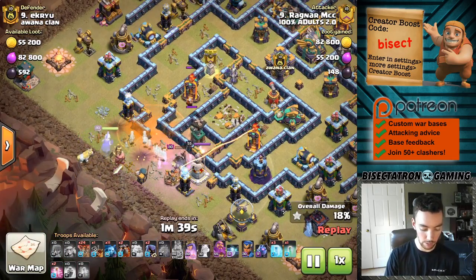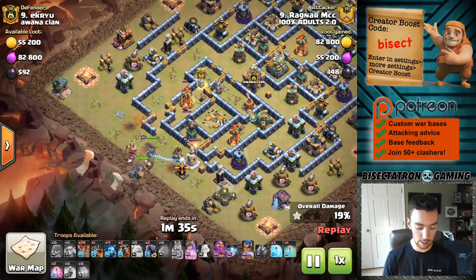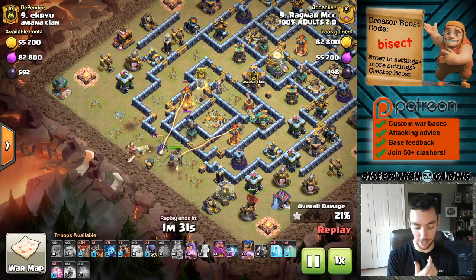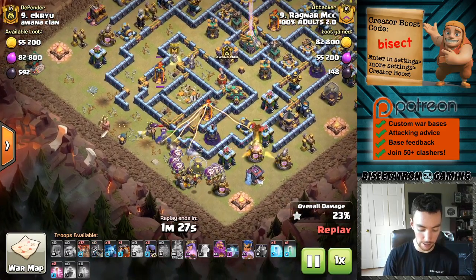It's a cool feature there. Uses the Blizzard, uses the Super Heroes to kind of clean up what's left. I like pairing the Unicorn there with the Queen to give her a little bit more life.